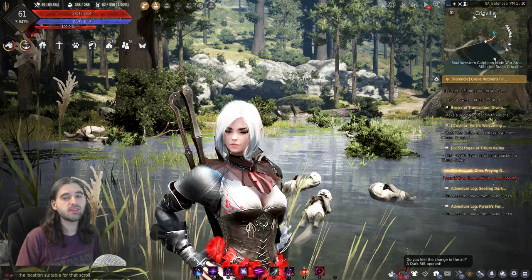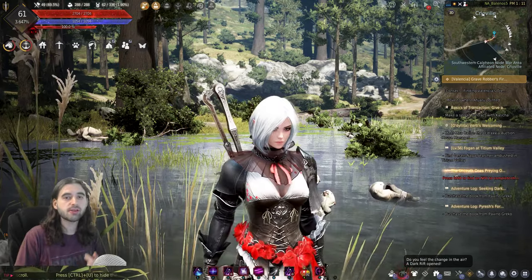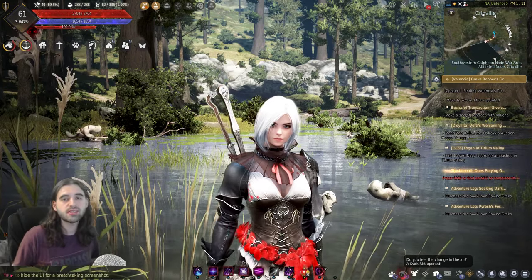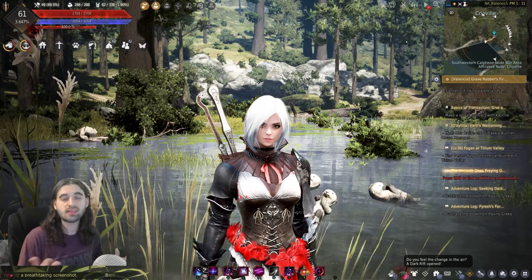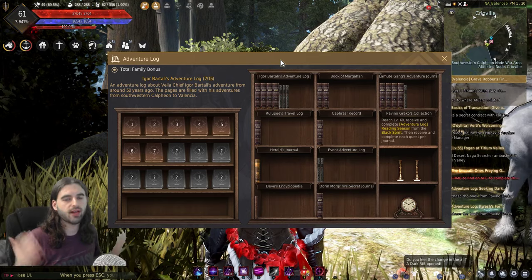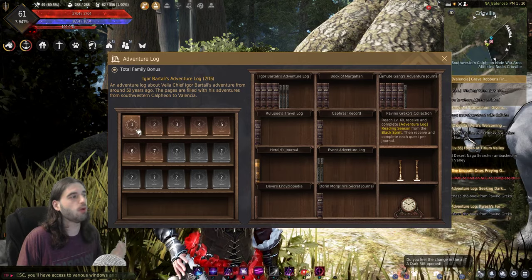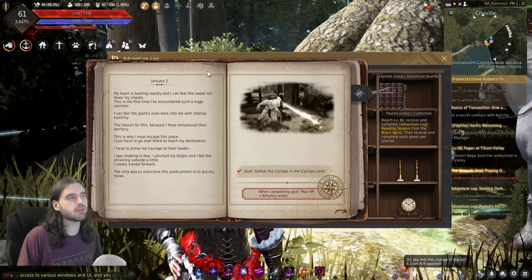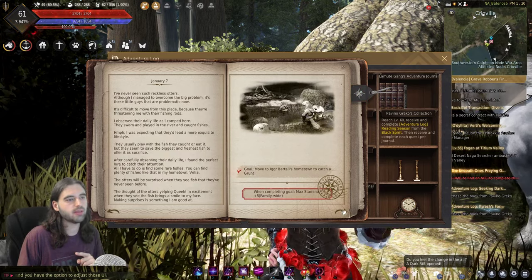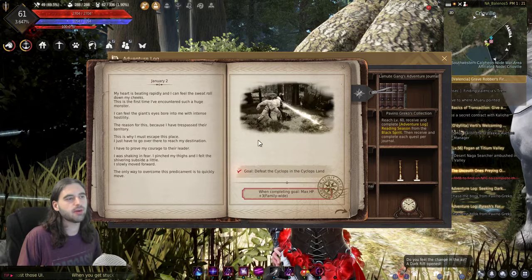The other awesome thing about these bonuses is that they apply to all of the characters on your account. Every character is getting that bonus attack power, that inventory space increase, and inventory weight increase — it is fantastic for an altaholic like me. Now that we have the introduction and explanation out of the way, we can get started with the books. Since this video is the introductory episode, we're just going to do book one. You can just click on the book to bring up the menu. Also note that you can bookmark pages so you always come back to that same page when doing these adventure logs.